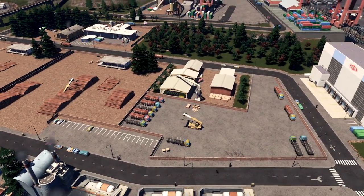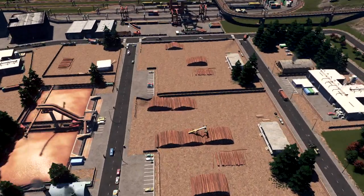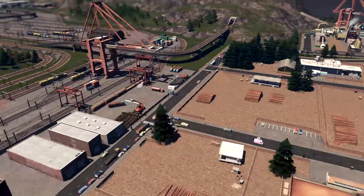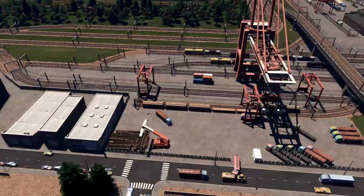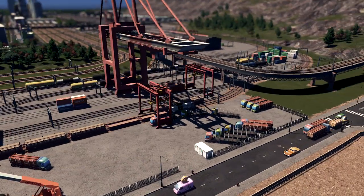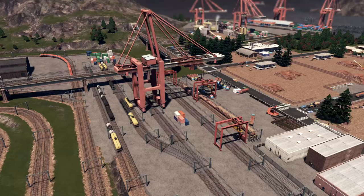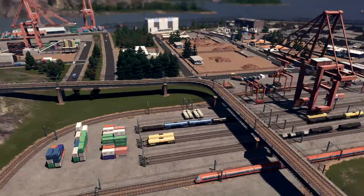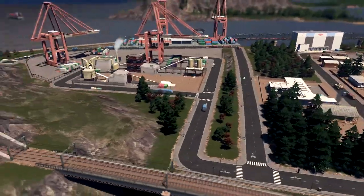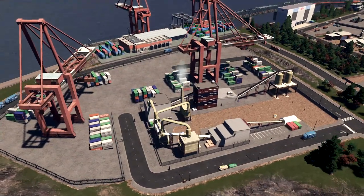I downloaded a couple of trucks with wood and empty versions to have it more detailed. You can probably see here is the train station for the forest industry — you can download it from the Steam Workshop if you want. I added a couple of cranes all over the place. This is all custom — the cargo, everything here. And here is a small container port.